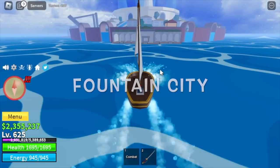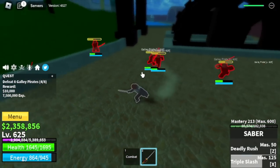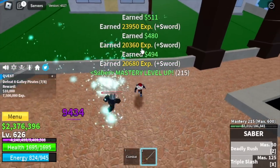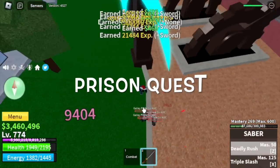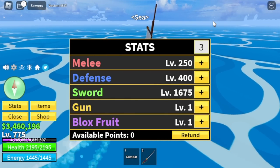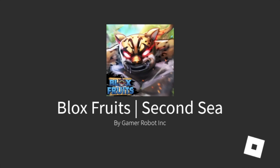Back to Fountain City to defeat galley pirates. Two skills plus some M1 is enough to defeat them. Stay here and grind until level 775 - I assure you this is the fastest and easiest way. Make sure to do the prison quest. Stat check: melee 250, defense 400, sword 1675. After that, head to the Middle Town, talk to the Experienced Captain, and welcome to the Second Sea.